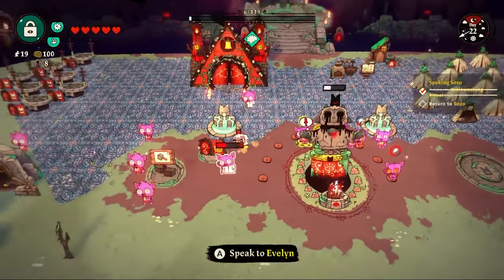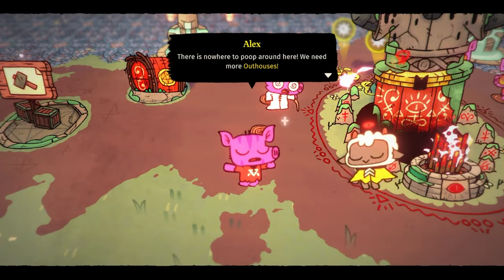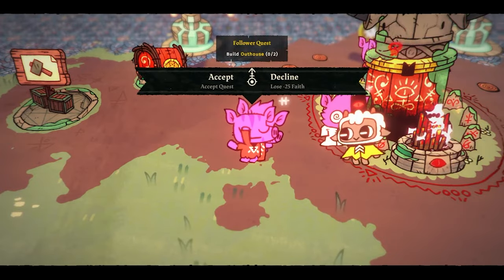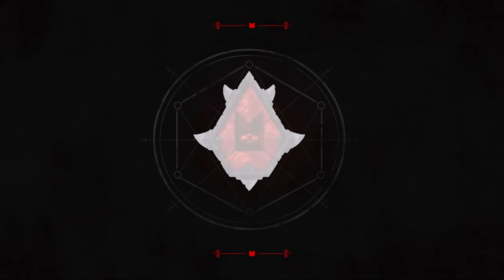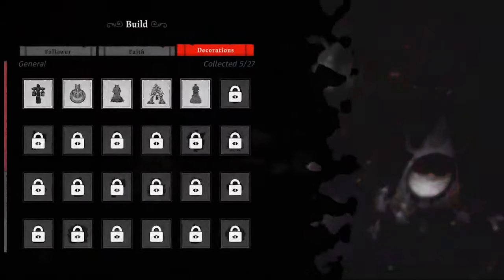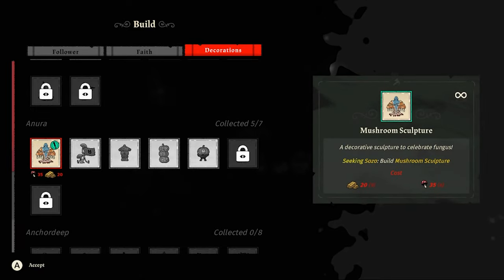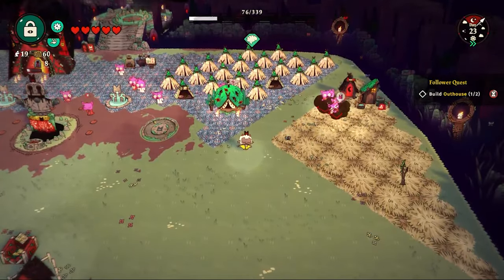Alex has a quest — there's nowhere to poop and he wants two outhouses. I say yes and make it my priority. I also get a mushroom sculpture and a fleece token from Sozo for completing the brainwashing ritual. If I make the mushroom sculpture, it will complete Sozo's social quest chain, getting me more lovely collectibles for the Cozy Tosy farm.